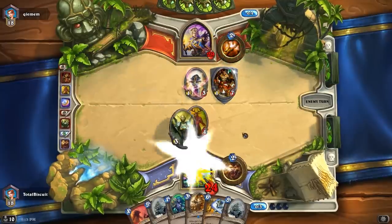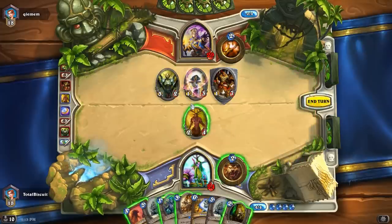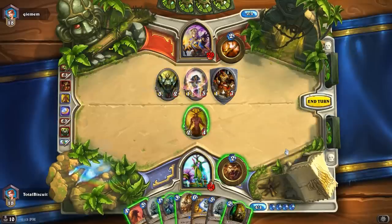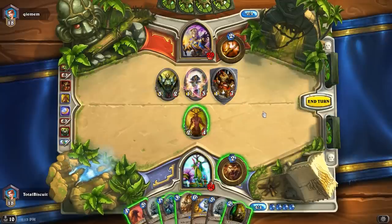A Mogashan Warden — okay, so we're going to get very slowly beaten on, which can be pretty effective. Thankfully, we do have things which allow us to shoot behind that wall. We might want to consider doing something like that. A Swipe isn't very effective here — we can get the Mogashan down to five, which isn't really enough. Stormpike Commando we can't bring out for another turn. We could go Knife Juggler and risk Elven Archer, but that's a really risky play. This Mogashan is going to be a problem.